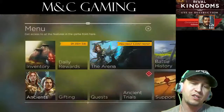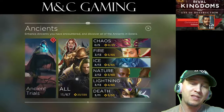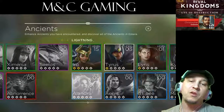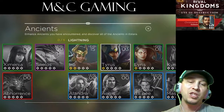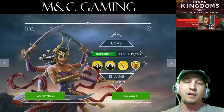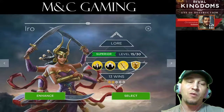You can view all the Ancients that are available by simply going to the Ancients here and saying 'all.' It'll show you which ones you have versus which ones you don't have. You can tell the level available of your Ancient by simply touching on it, and it'll say — you can see here — it says Superior, level 15 out of 30. So that's the maximum that I will be able to get Eero.